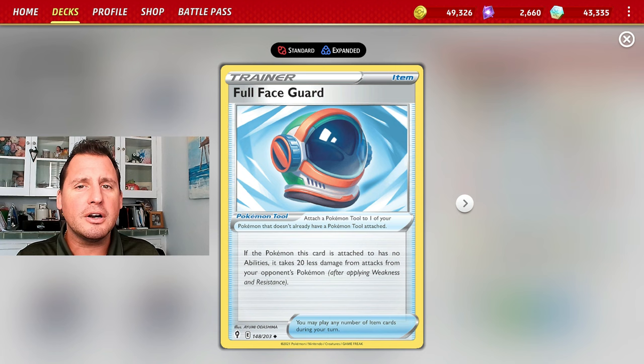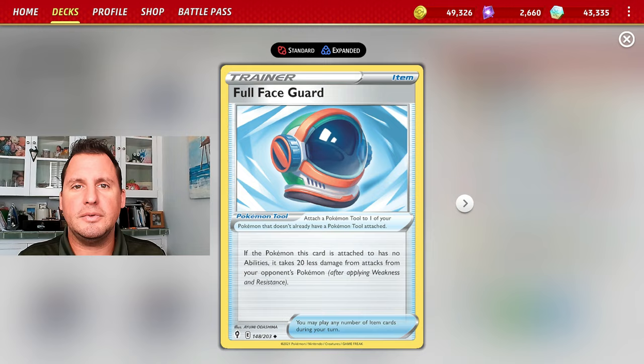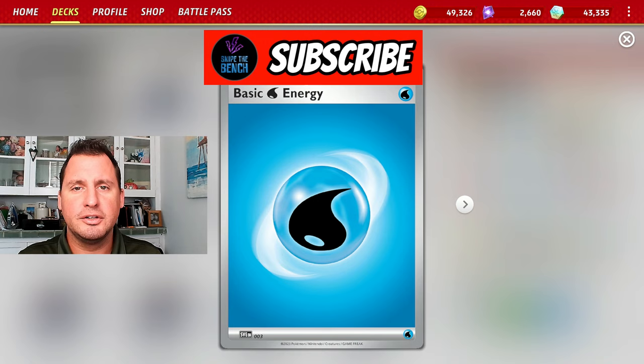We play a couple of Iono for disruption and a Full Face Guard, so Galasspod's HP goes from 270 to 295, jumping over 280 so Pokemon like Giratina can't just knock it out with a regular attack. We run six Grass energy to use with Gardenia's Vigor and five Water because we need at least one for Galasspod's attack. Let me know in the comments what you think, but first let's go to the games and see the deck in action.